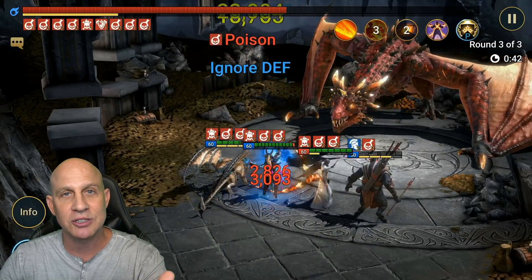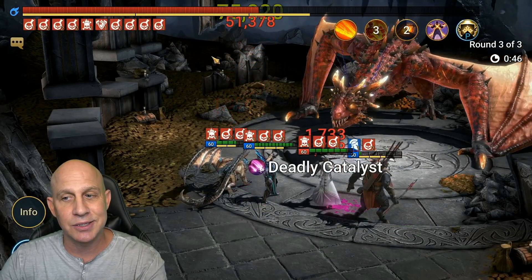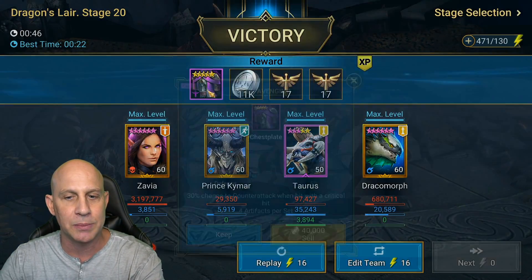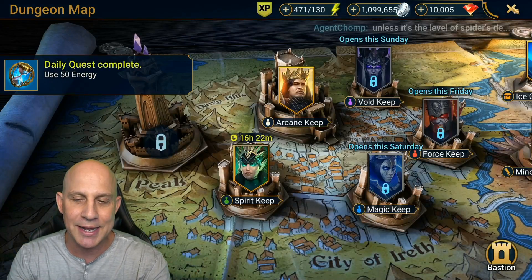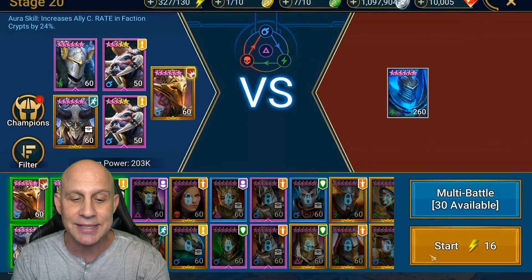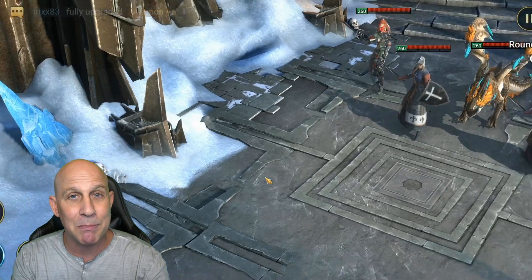I'll show you all the gear at the end of this video. It was easy — easier for Xavia to execute. Look at this: 46 seconds, four people, and we didn't even really try that hard. It's much easier to gear her now because Taurus is applying that extra stack of poisons, so your great hall might not have to be completely maxed out. It's always good to have attack and critical damage up, and make sure you have good gear — but it made it easier.